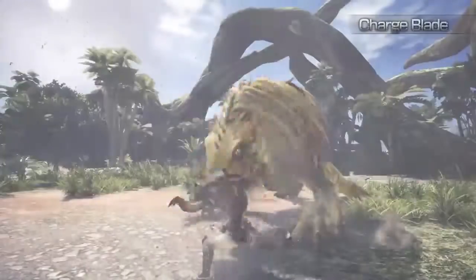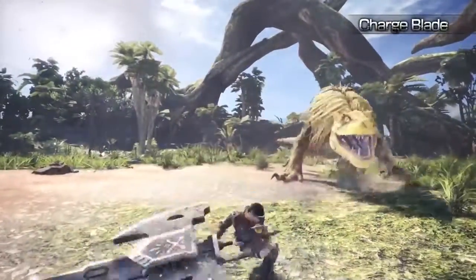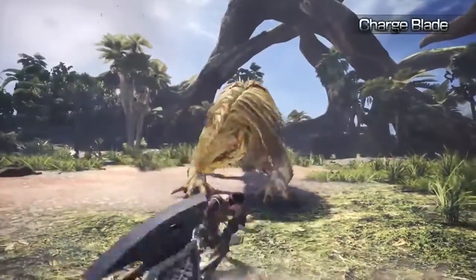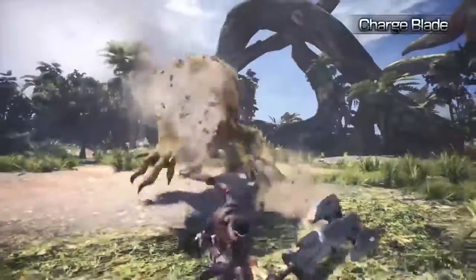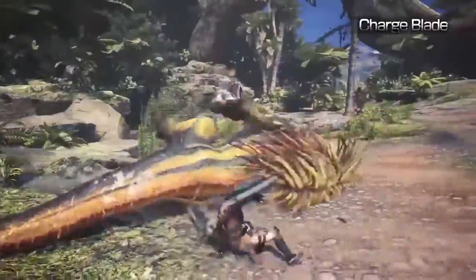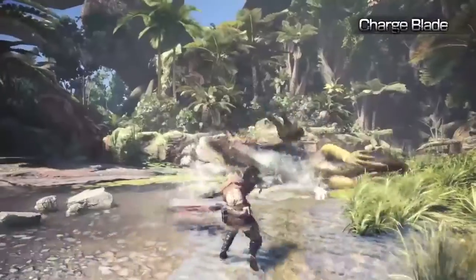Charge Blade. Incredibly versatile, the Charge Blade can morph from a sword and shield combo into a high-powered axe. The key is to use the sword and shield combo to store energy and release its destructive force in Axe Mode.